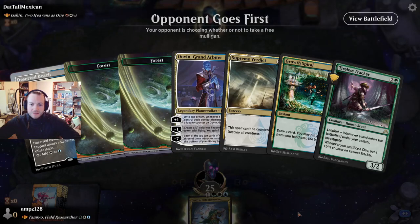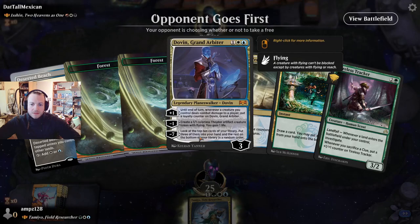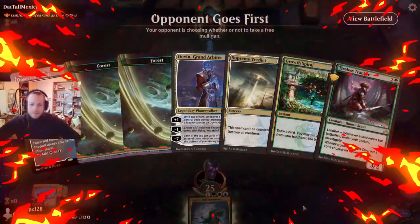The opponent goes first and we have Growth Spiral and Arris Tracker — nice. Joven we can't play right now — not so bad.